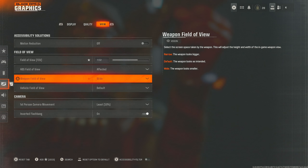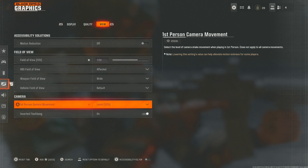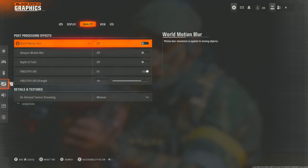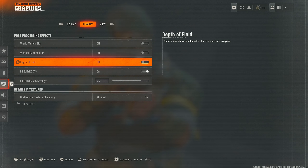ADS field of view — affected. Weapon field of view — wide. This makes the weapon look smaller but also gives less visual recoil and feels a lot better with the aim assist, so definitely have it on wide. First person camera movement — have it on least. This stops your screen from shaking as much whilst you're trying to fire your weapon. Turn the quality settings to off, off, and off — this makes the game look smooth, not grainy, and you'll be able to see people more clearly.